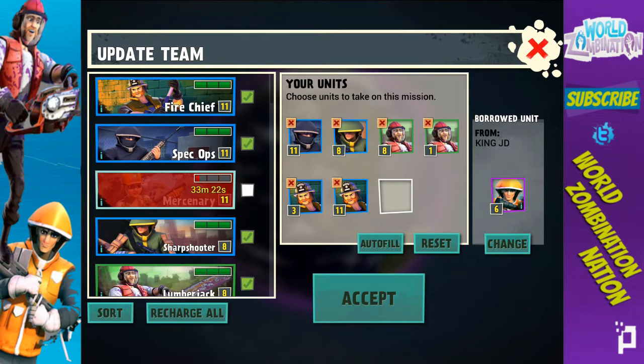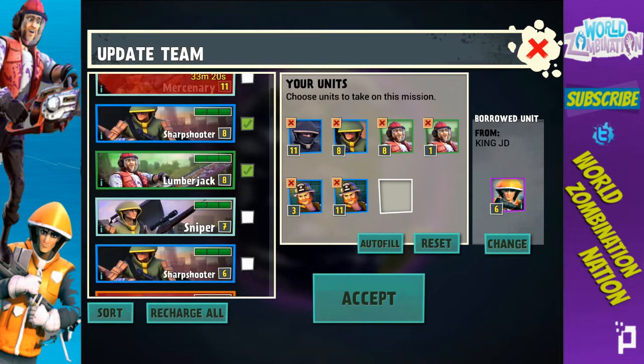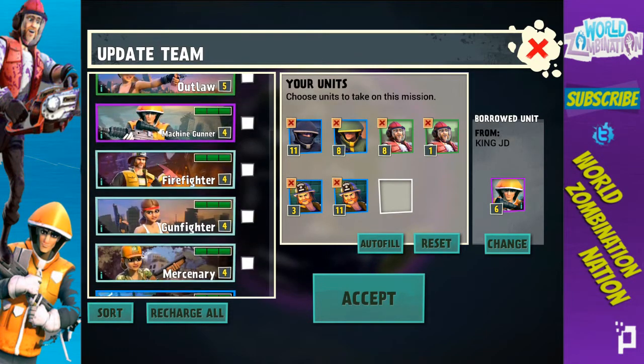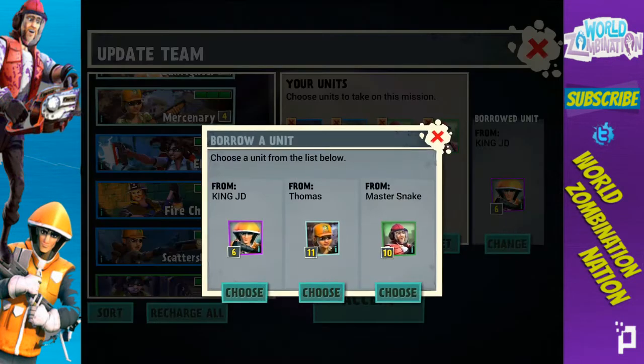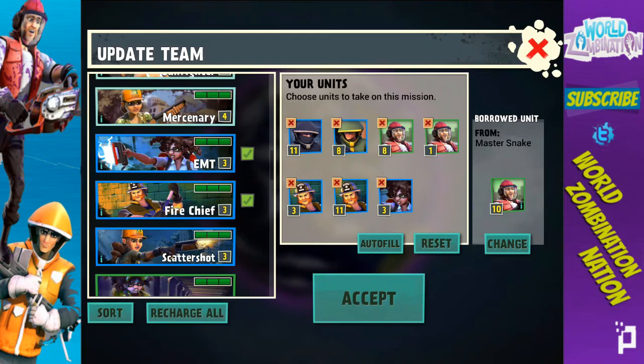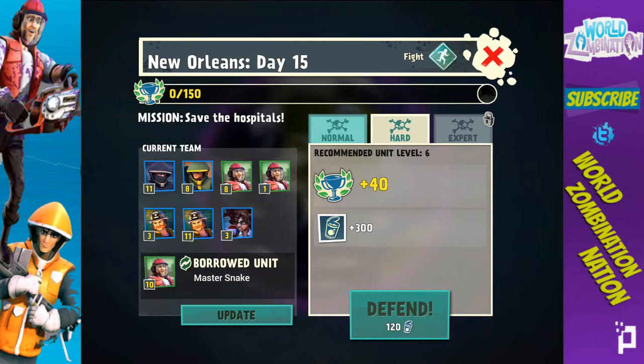So that's the Sniping Lumber Chief. I don't want to overpower it too much, but to accompany it we want an EMT to help heal — heals are very important. I'm also going to borrow a lumberjack from my fellow members. I'd recommend borrowing either a lumberjack or fire chief from your members if you're using this composition. Let's get to it, go on hard, and see what the Sniping Lumber Chief can do in New Orleans.